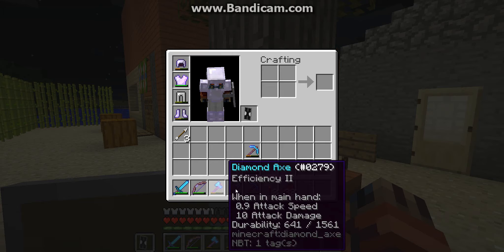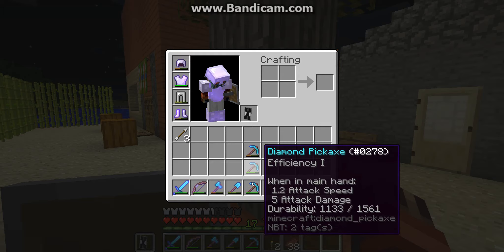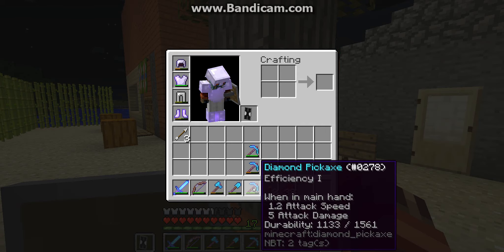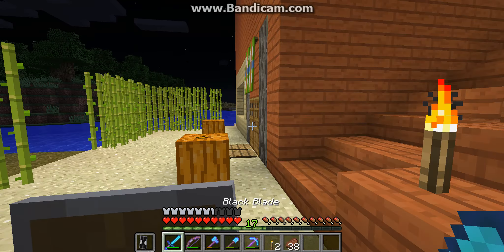Axe — see, 641 out of 1561. It's 947. You get the idea. I should probably take this out. I've been using this pick because I'm trying to save this one a little bit. So now I have my shield.